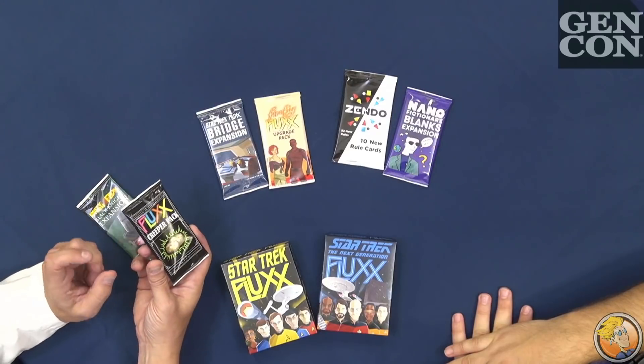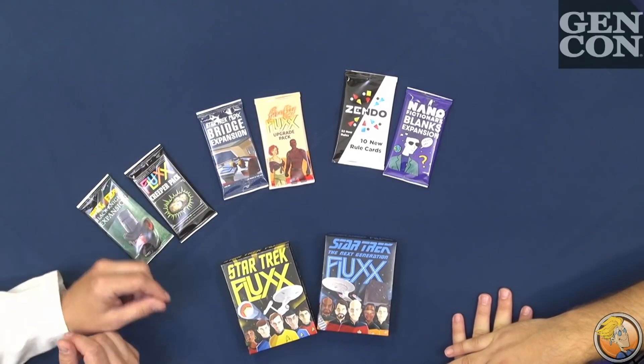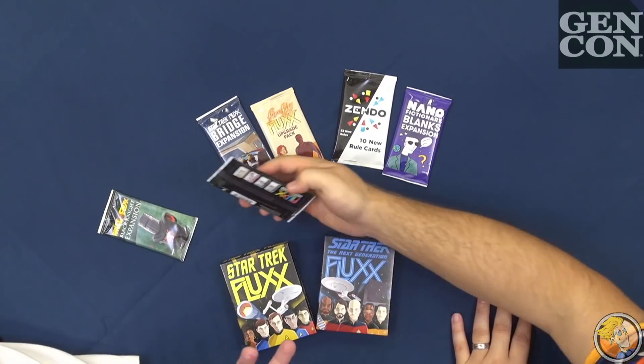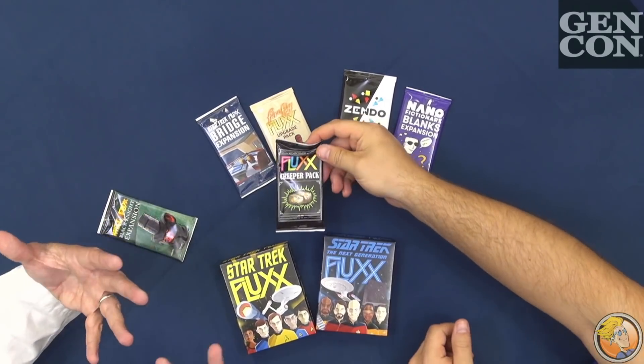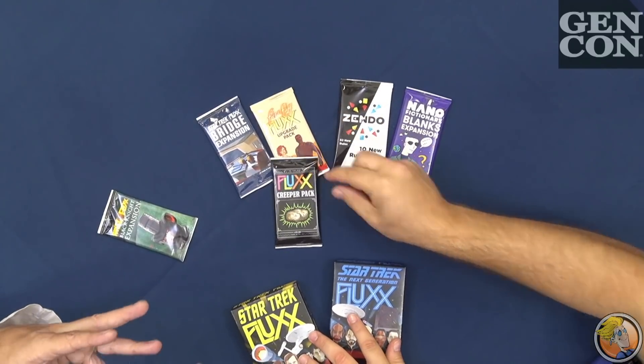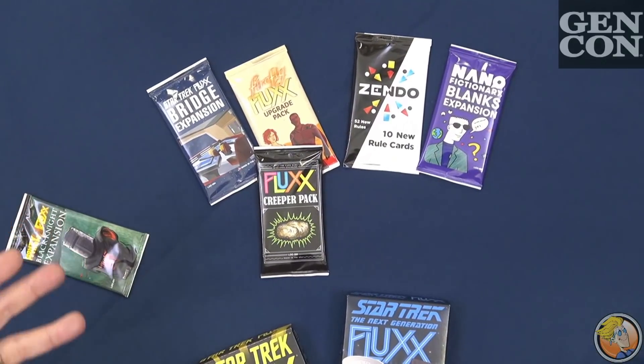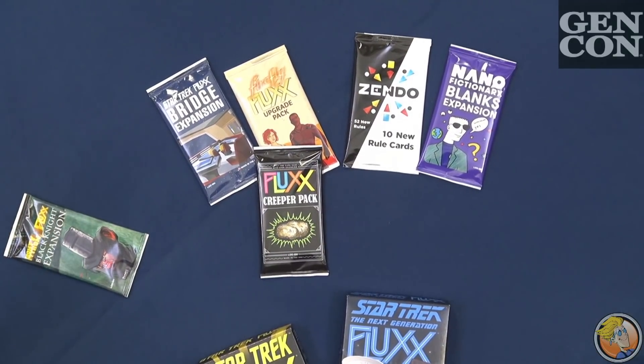We've got the Creeper pack for original Flux. In the original version, there were War and Death. Then we added Creepers and it made more sense to turn those into Creepers. So then the base game had Creepers in it, and some didn't like that — it was too complicated — so we took those cards back out. Version five doesn't even have them, and people missed that. So now with the Creeper pack, you can bring back War, Death, Taxes, and the Radioactive Potato, and the various cards that use those.